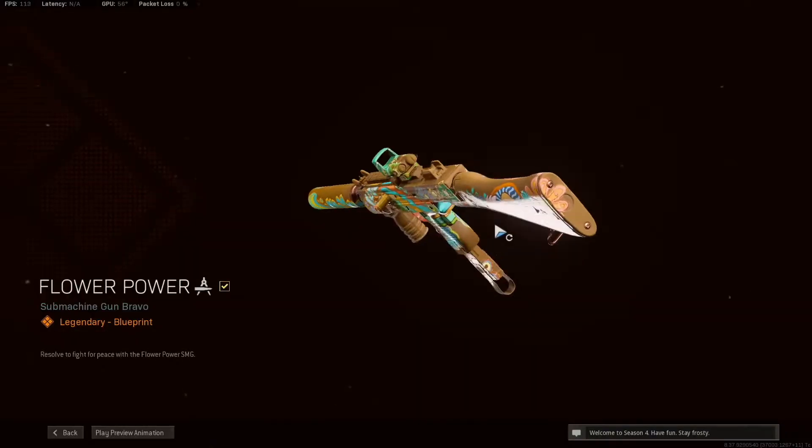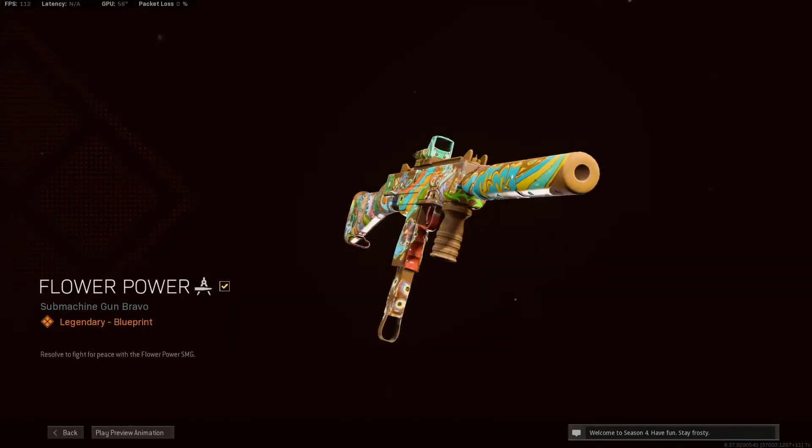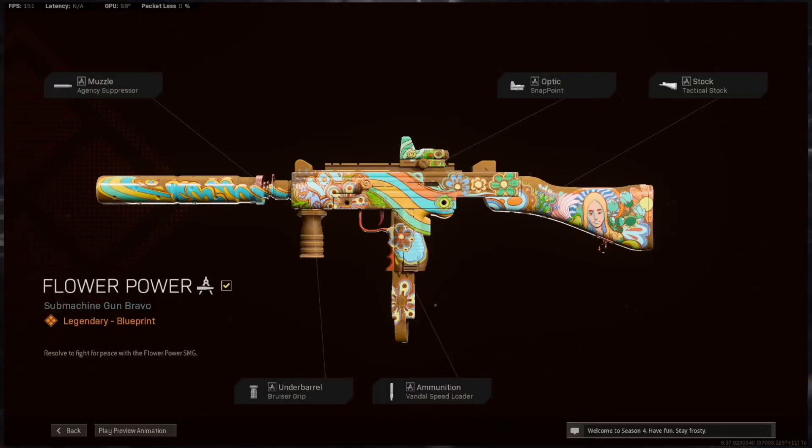Starting out, we have the Flower Power, a legendary blueprint for the Milano, acquired at tier 65 on the new battle pass. I find this blueprint quite fun — it's got the 60s groovy skin and everything to it. I like it quite a bit; it worked out well and I was able to get kills. The Milano has been kind of a joke in Warzone since its release, but in this update they did buff it and it's become a much more viable option. They are now scattered all over Verdansk as ground loot.